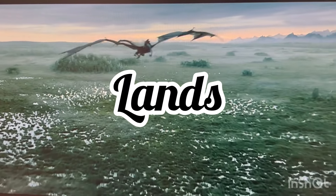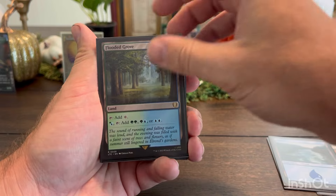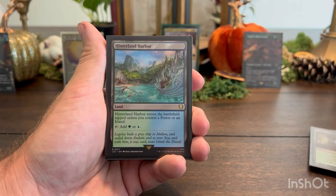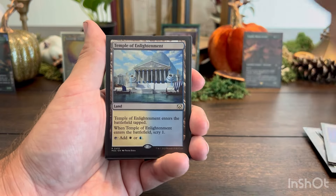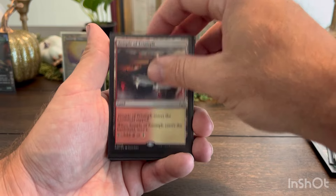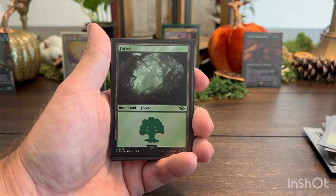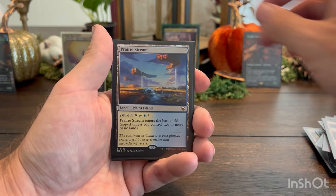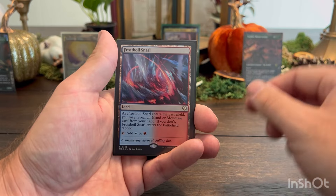Finally we have our mana base. We have quite a few lands in this deck because we are four different colors: Cinder Glade, Islands, Flooded Grove, Plains, Evolving Wilds, Copperline Gorge, Skycloud Expanse, Temple of Plenty, Hinterland Harbor, Mystic Monastery, Canopy Vista, Temple of Epiphany, Vine Glimmer Snarl, Temple of Enlightenment, Mountain, Port Town, Exotic Orchard, Sunpetal Grove, Temple of Triumph, Thornwood Falls, Forest, Command Tower, Rootbound Crag, Woodland Stream, Terramorphic Expanse, Rejuvenating Springs, Plains, Furycalm Snarl, Prairie Stream, Highland Forest, and a Frostboil Snarl.